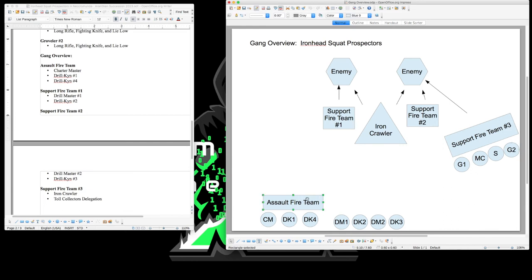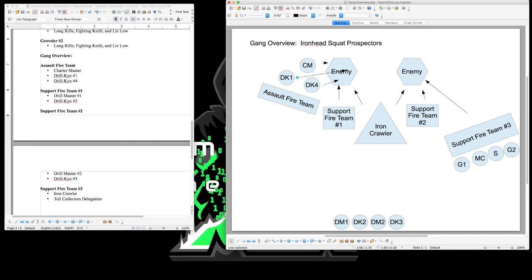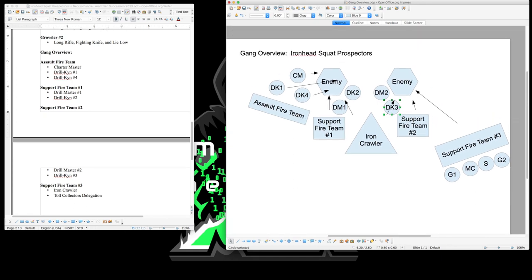Your Assault Fire Team also dismounts and moves to flank the enemy. The Charter Master and Drill Kin four take point, using the flamer and blasting charges against clustered enemies. Drill Kin one targets enemy vehicles and high-value targets with the melta gun. The support fire teams then move forward for close assault shooting, catching enemies in crossfires from multiple sides and picking them off one by one — that's exactly how you use this gang on the tabletop.